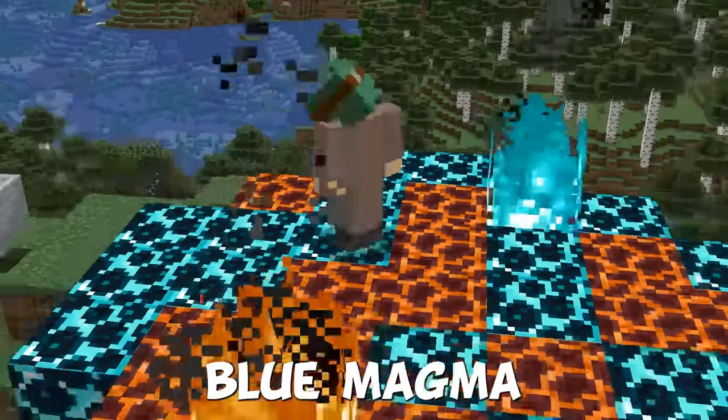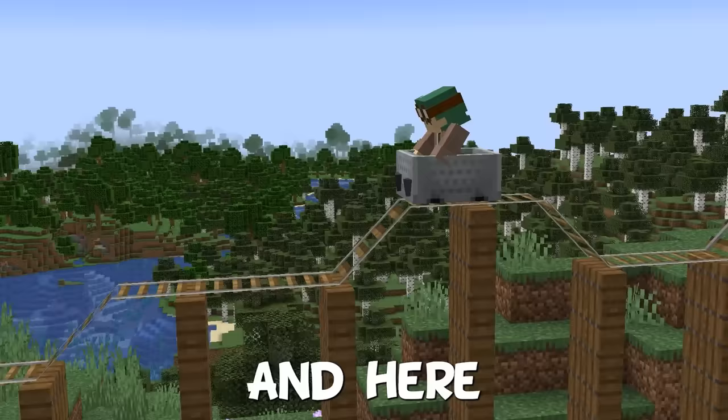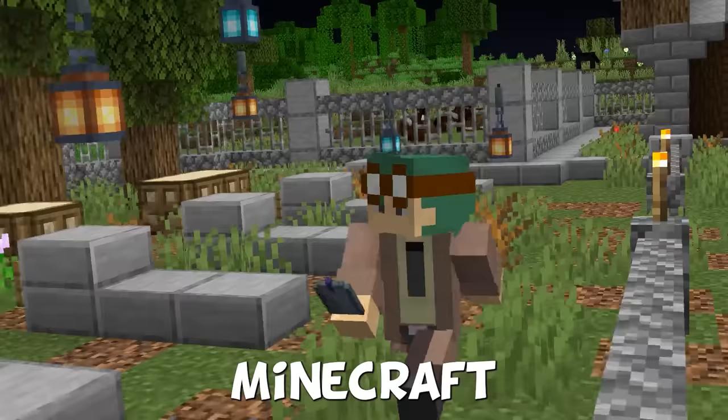Here is a blue magma block that won't burn you, and here is a floating minecart track that will take you anywhere! These are 34 creative Minecraft build hacks.